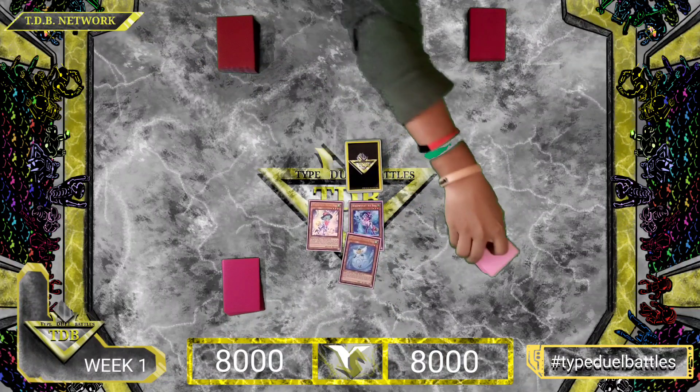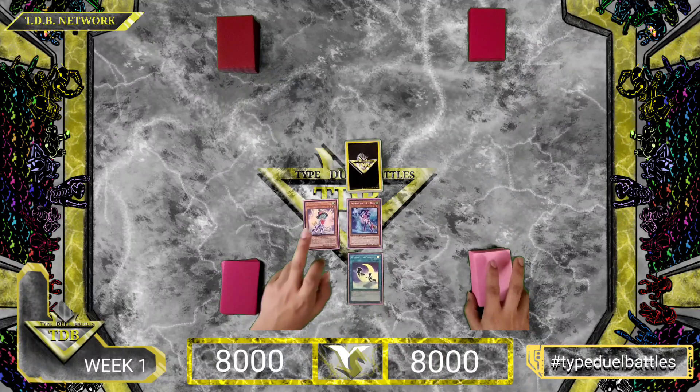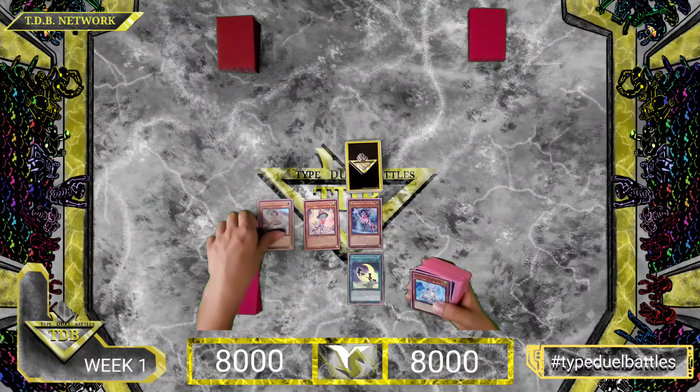Snow Bell — nevermind, will not activate. I'll activate Wind Witch Chimes: target a Wind Witch Monster I control, Special Summon one with a different name from the deck in defense. Glass Bell — Special Summon with a different name from the deck in defense. Freeze Bell, in defense.